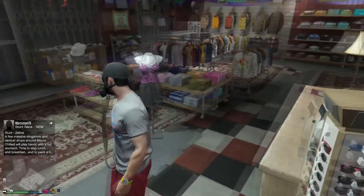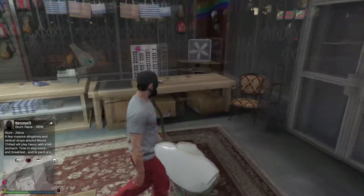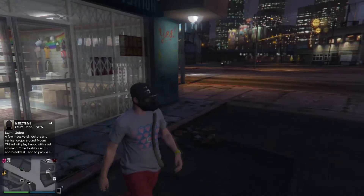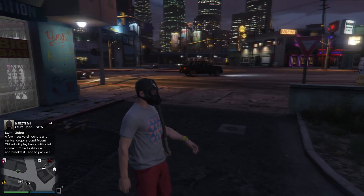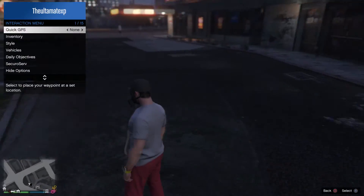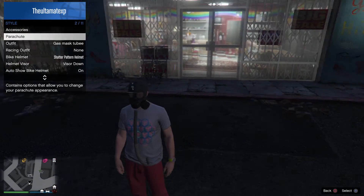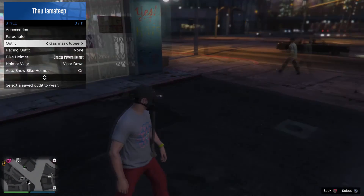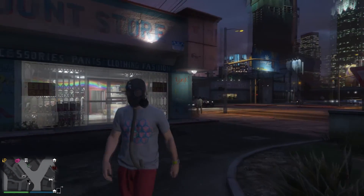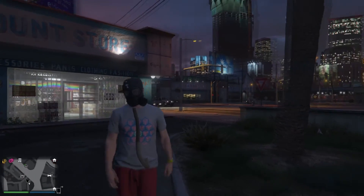There you go. After you save it, you can go ahead and do whatever you want. Note that when you get into a car, the flight suit tube does disappear, so every single time you get in the car it's going to disappear. But when you get out, you should be able to put it back on right away since you set it as an outfit. That's the glitch — please leave a like, hit subscribe. It helps a lot more than you think. Peace.